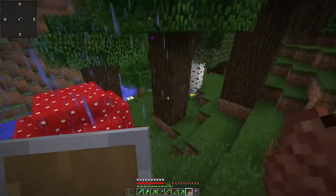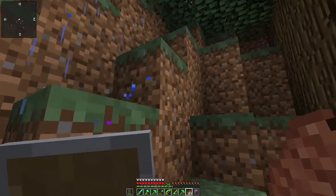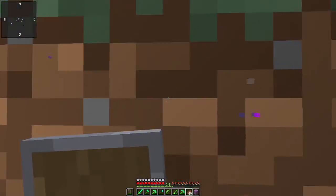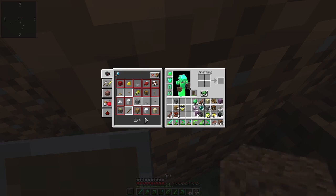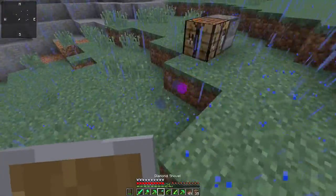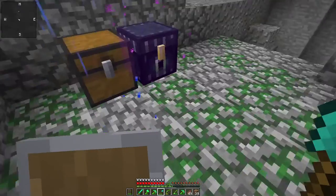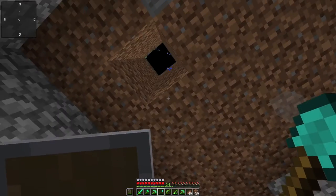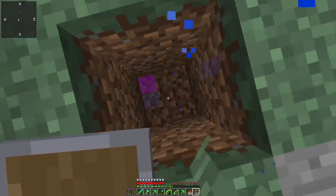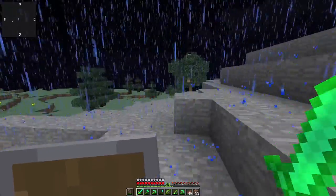There's an ender chest over there and a normal chest beside it — I need to check this out, because that usually means there's something of value. It seems it's underground as well. I'll mine down to it. It's a bloody — you know what, I'll take that bucket because I'm going to need it later. That sucks, but at least I got a bucket. I'll need a few buckets actually.